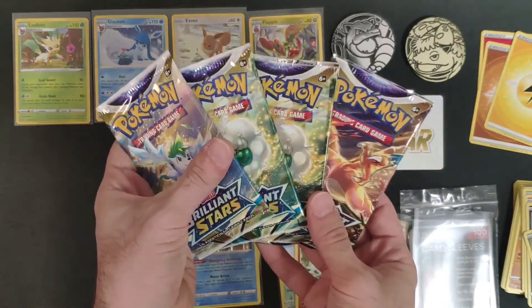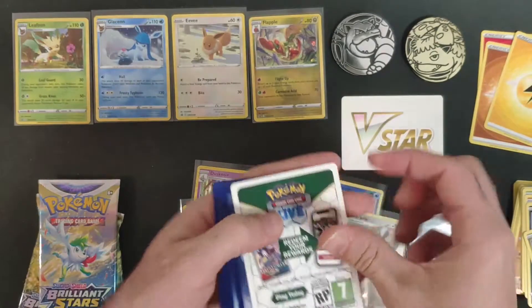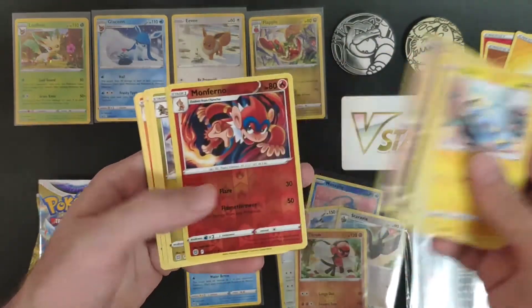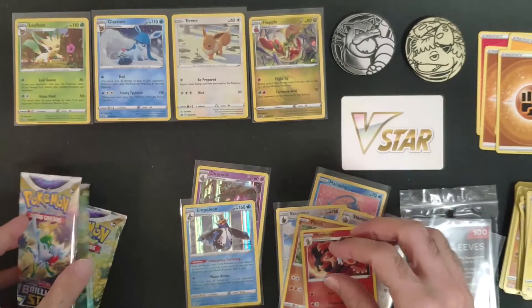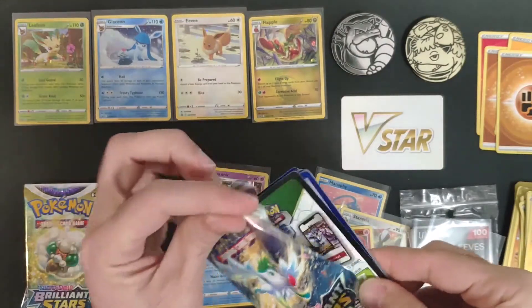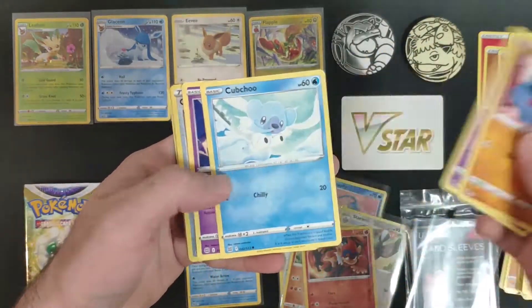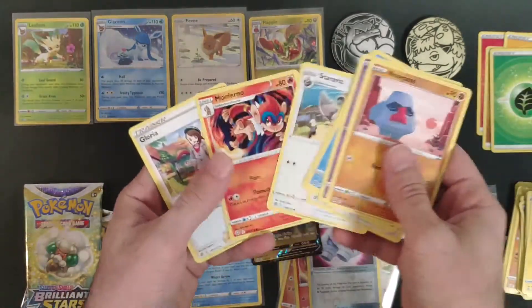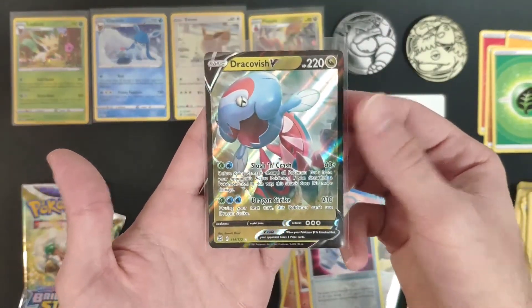Four more packs to go from Brilliant Stars — starting with the Charizard pack. We didn't get anything special from that one. Three more to go. Another black coat. We got Cleansing Gloves and Dracovish V — nice big card! Kind of a weird-looking Pokémon but still, that's a hit.